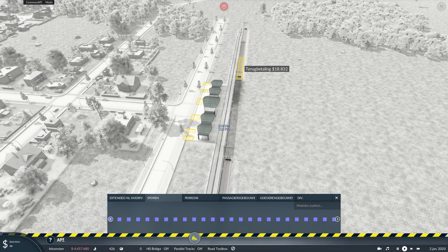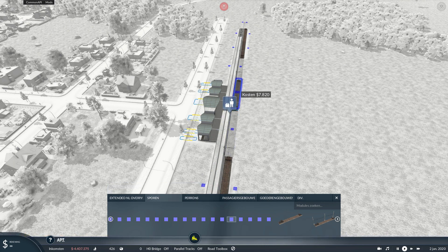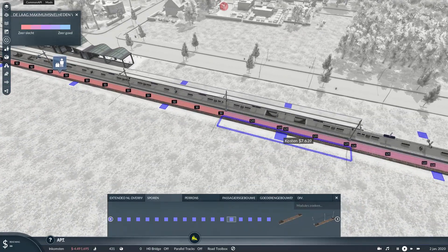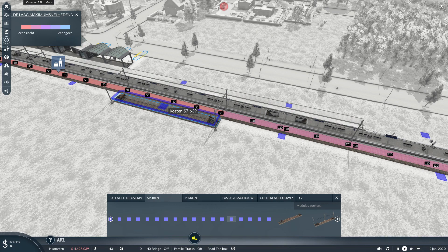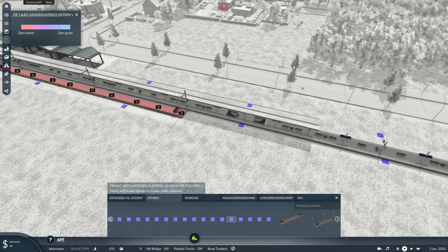So if you want to build the station — I can't do anything about the blue or purple square thingy, that's just that mod. If you would like to set it to 50 kilometers an hour, it will show that this is now 50 kilometers an hour, so trains won't travel 120 kilometers per hour through the station anymore. That's an option, but you don't have to use it if you don't want to.